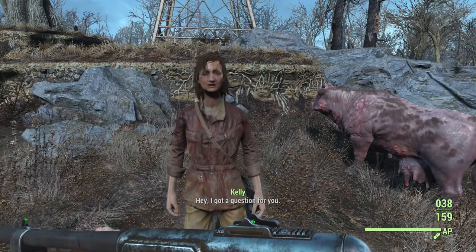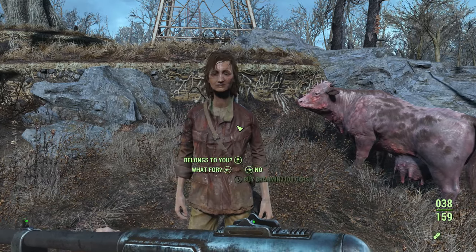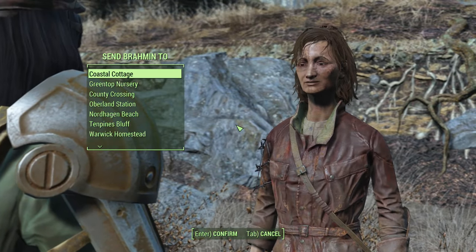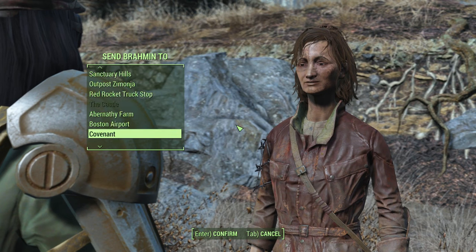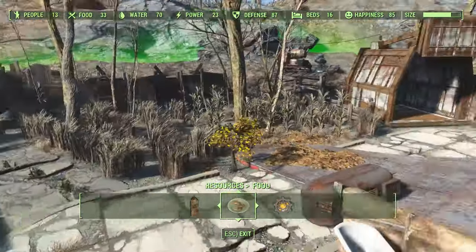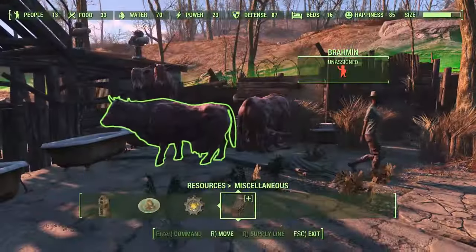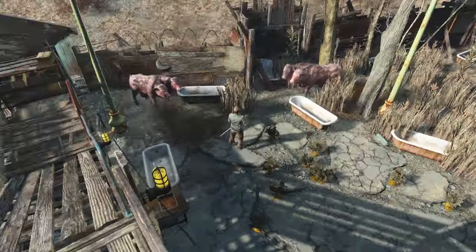Lastly, you can buy brahmin through Kelly. She's a random encounter across the commonwealth — typically she can be found around the Drumlin Diner or the Greentop Nursery settlement. She'll sell you a brahmin for 100 caps and the price is non-negotiable. On this character, Kelly glitched against a cliff near the Drumlin Diner so I've been very lucky and able to buy one every 24 hours just to speed up the process. Now make sure you have a good amount of space to house all these cattle because they'll get on top of each other and this will happen.